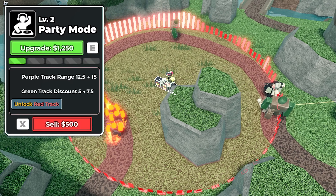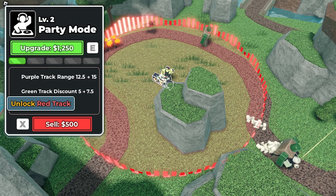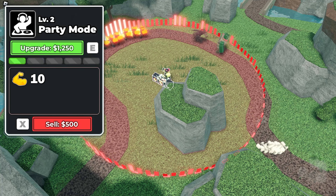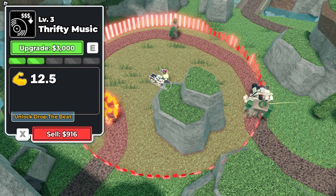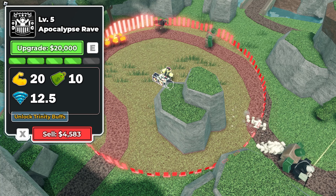The red track is the only track unlocked later in the tower at level 2, starting with 10% damage buff. It proceeds to 12.5% at level 3, 15% at level 4, and gains a whopping 20% damage boost at max.